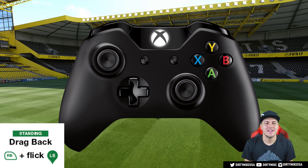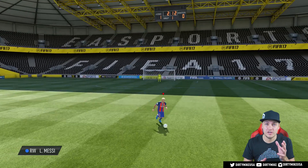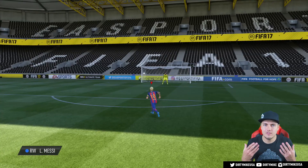With the drag back, it's a universal skill move, meaning anyone can execute it on the pitch — your defenders, midfielders, attackers. I wouldn't recommend getting too heavily involved with defenders doing drag backs. It's relatively simple: you have the R1 trigger or the RB trigger depending on platform, and then you're using the left analog stick to flick towards the direction you want to turn. Where people make mistakes is that they flick in the wrong direction or the ball is moving too quickly.